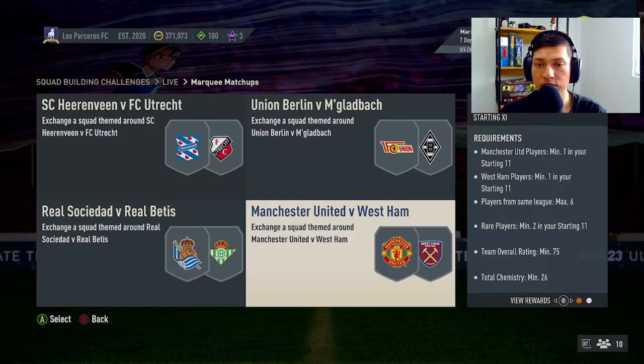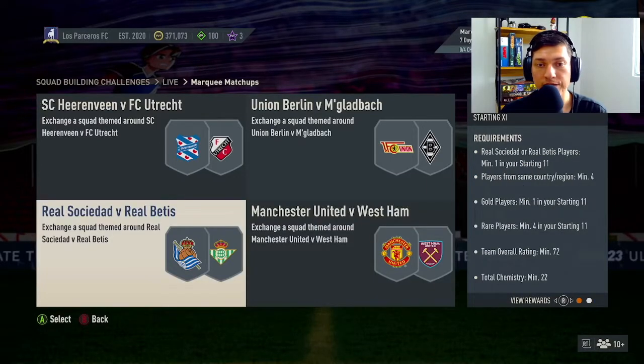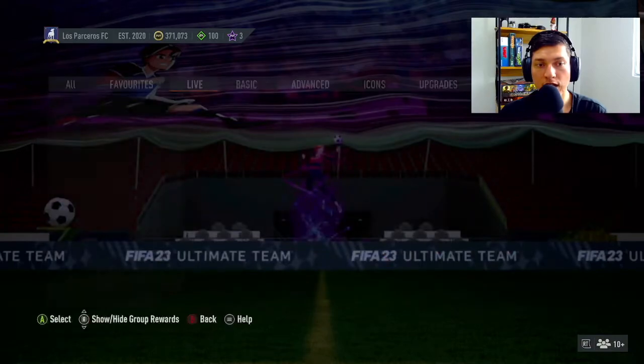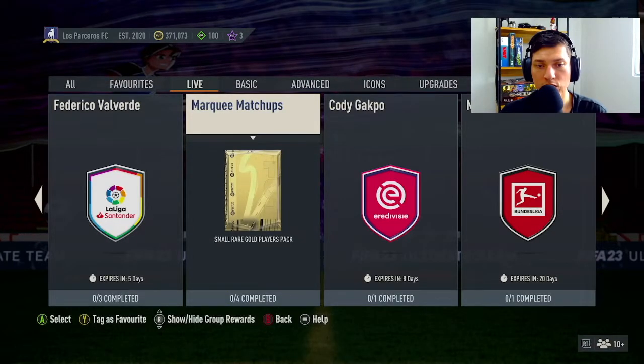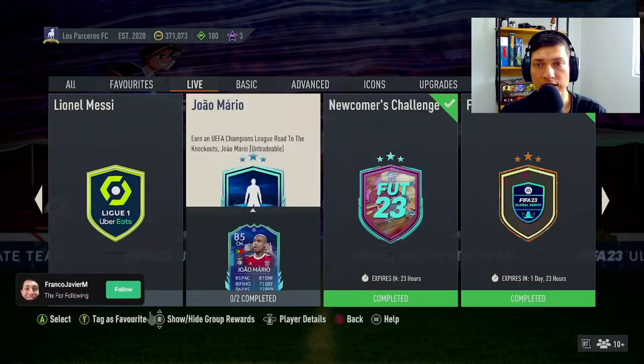Finally, Man United vs West Ham SBC — you need one Man United player and one West Ham player in the squad, players from the same league, maximum six rare players, minimum two, overall rating 75, final chemistry 26. You get a prime election players pack. The overall reward for completing all marquee matchups is a small rare gold players pack — nice rewards.